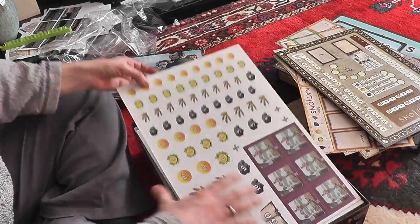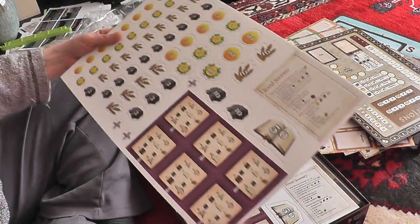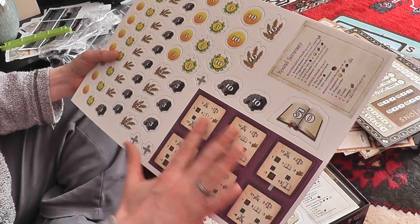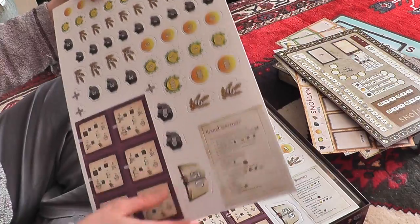Here you've got a couple of boards for chits. Down here are actually the solo AI cards, a round summary, and here you've got different — what you could call — the money that you use in the game.